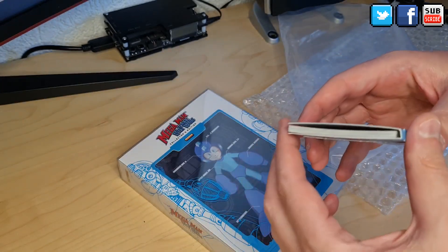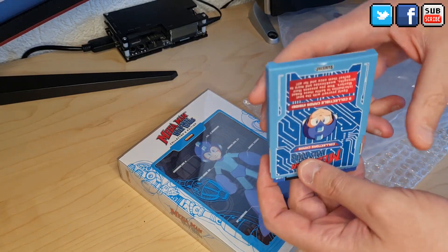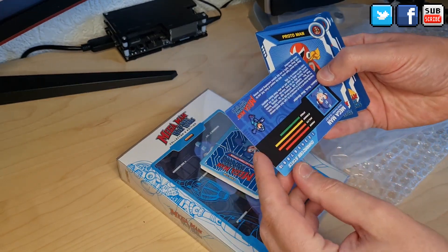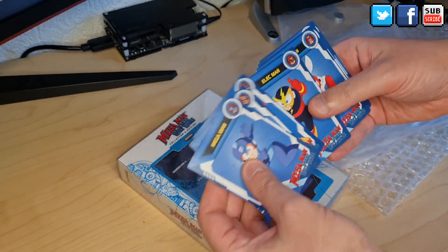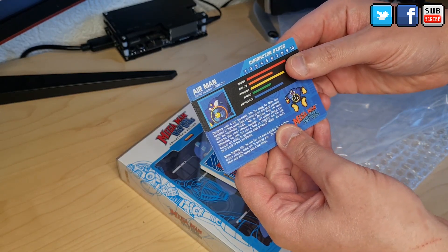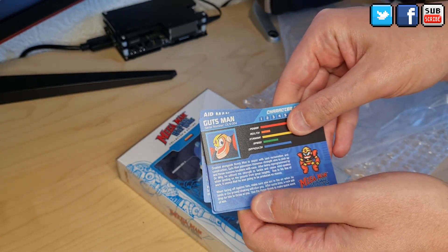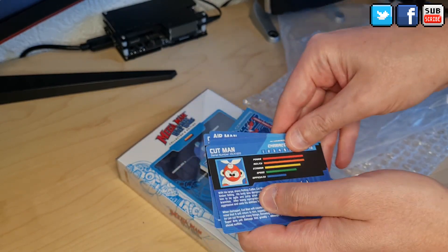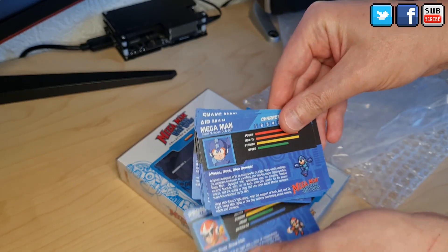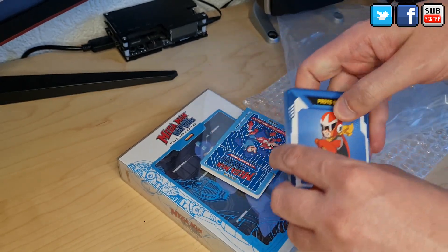Looks cool. We have the characters from the games and some statistics about the characters — Air Man, Shadow Man, Guts Man, Metal Man, and Mega Man. And Mega Man's stamina and agility are his strongest points.